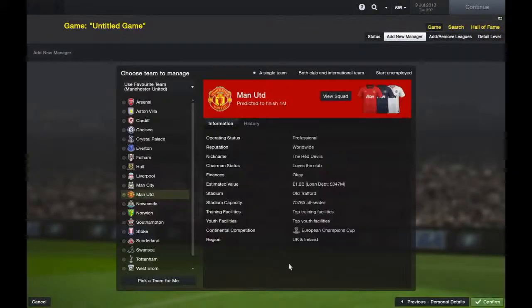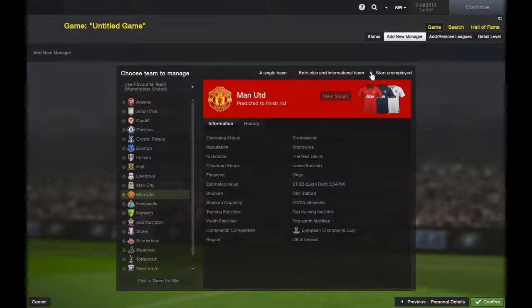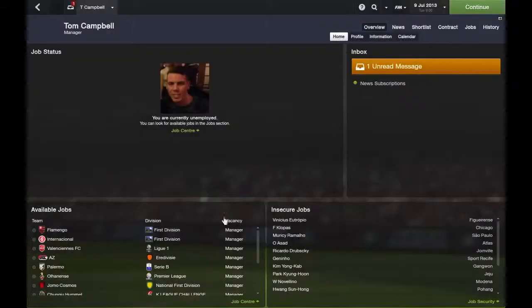So we go next — you choose a team to manage, and up in the top right-hand corner you click 'Start Unemployed.' It's that simple, you just click that and then confirm. So now, as you can see, I am unemployed.